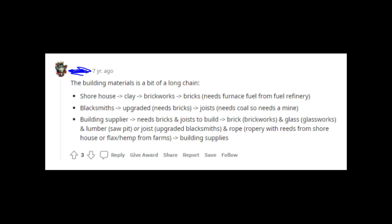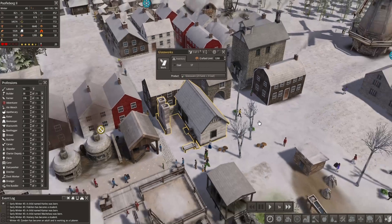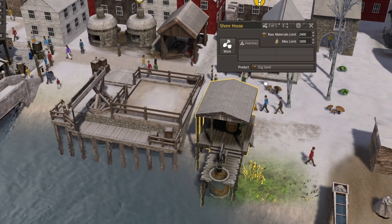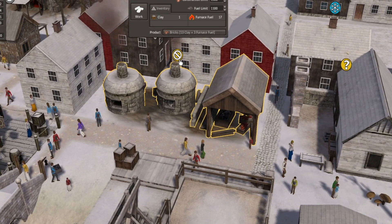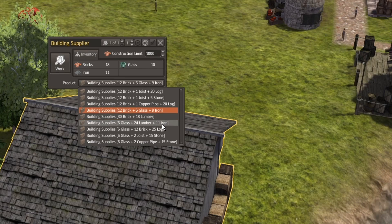We're not done yet — let's refer back to this chart. You also need glass, which requires getting people to dig up sand, then you turn the sand into glass and send it to the building material guy. The shore house digs up both the sand for the glass and the clay for the bricks. Other than that, just the blacksmith. There are a lot of different ways to reach the same outcome — this was just the easiest way for me.